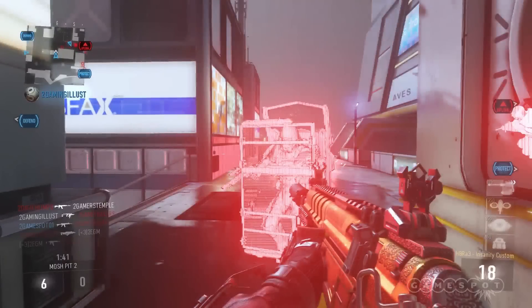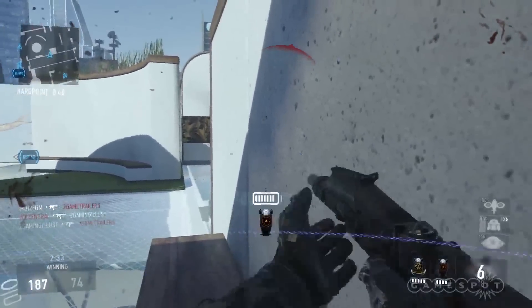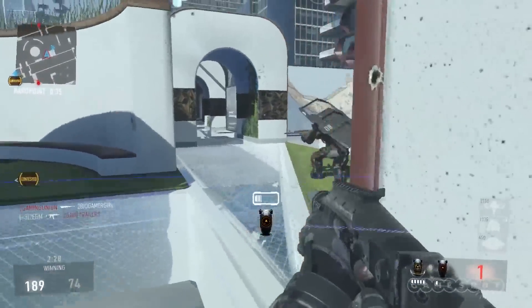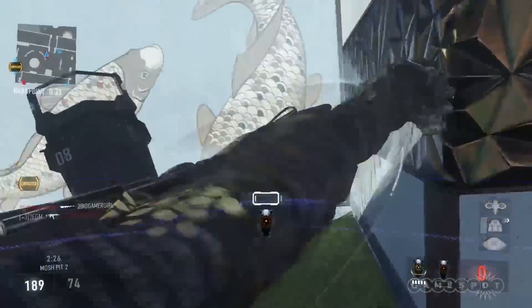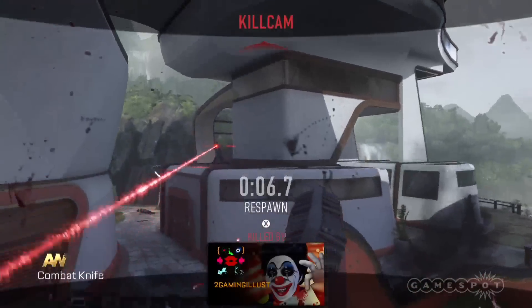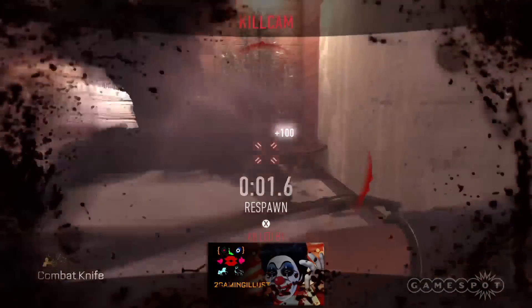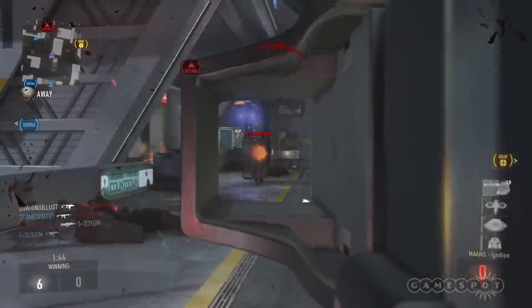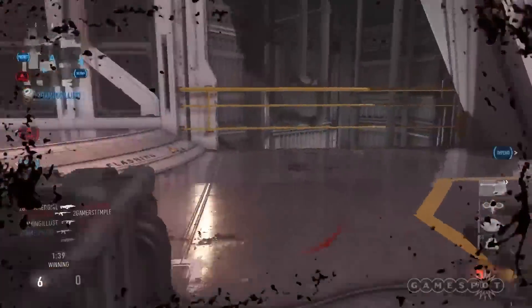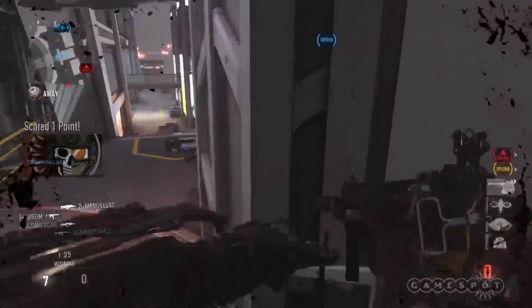I didn't get a chance to play as this guy, but there was a pretty unique player I'm calling Shield Guy. Shield up front, shield in the back — he grabbed the heavy shield as a primary and then the exo ability shield. You too can become Shield Man. It was somewhat successful; it was hard to take him down. There was also that factor of like, what the hell is this guy doing? He doesn't have a gun, he's just running around with shields.